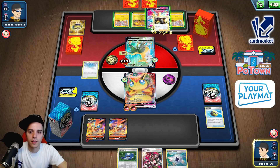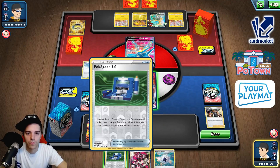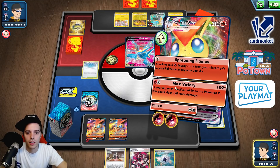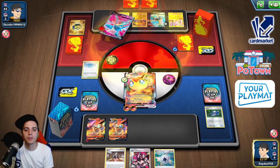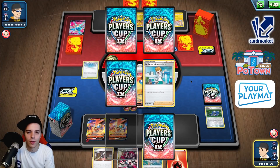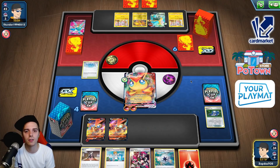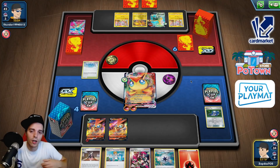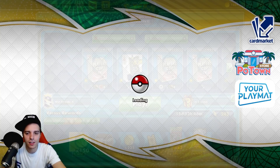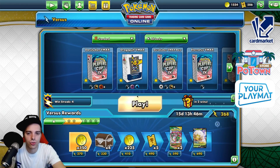So for now we just take down the Vikavolt. We can take this down with just Pokégear and Marnie — you just need to find Tool Jammer. Let's go — Max Victory. The Vikavolt is gone so item lock is also off the table. We have a Research — I'm going to dig very deeply to find Tool Jammer. If he promotes Boltund, he's knocked out. Could have gone after a Flaaffy but everybody concedes. Victini is nasty — a nasty Victini deck running through the versus ladder.